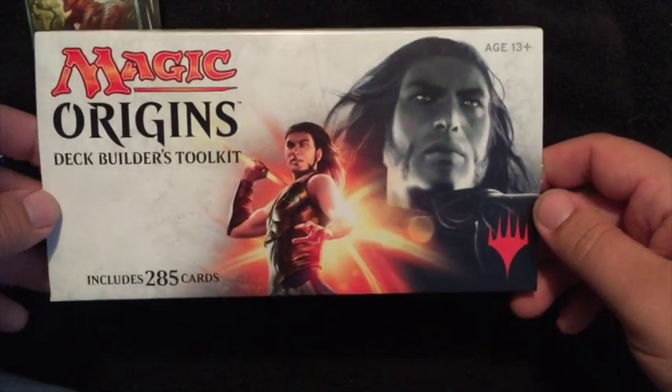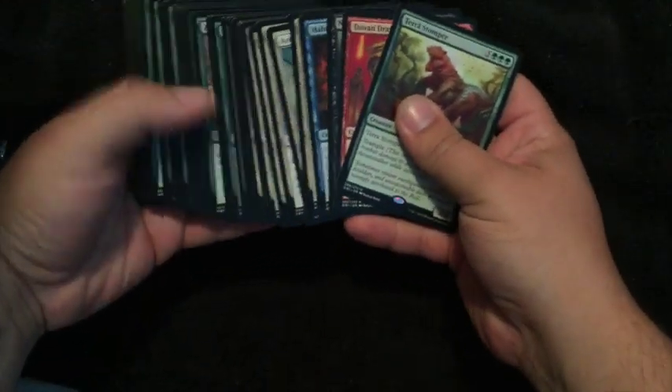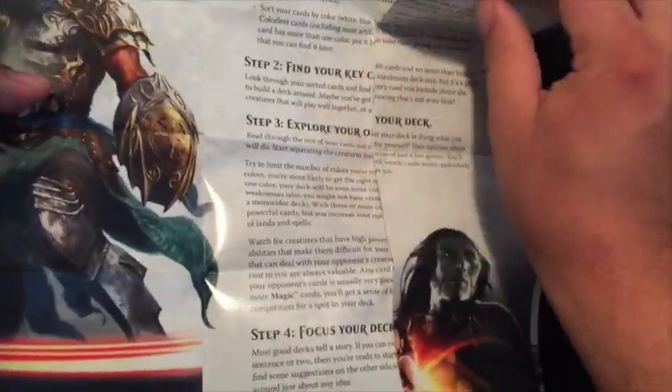I picked this set up at my local comic store for just 19 bucks. It includes 285 cards — 100 of those were lands, four boosters, and 125 semi-random cards for your deck building, plus paperwork to teach you how to build your own decks. For 19 bucks, I feel like this is a nice little way to kick off your collection. Just hit up your local game store, or you can find these at Target or Walmart. I hope you enjoyed the video and have fun.